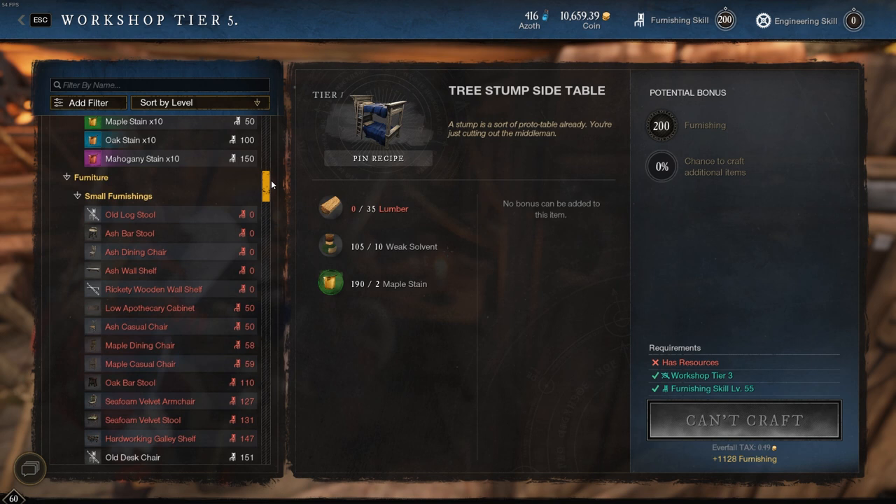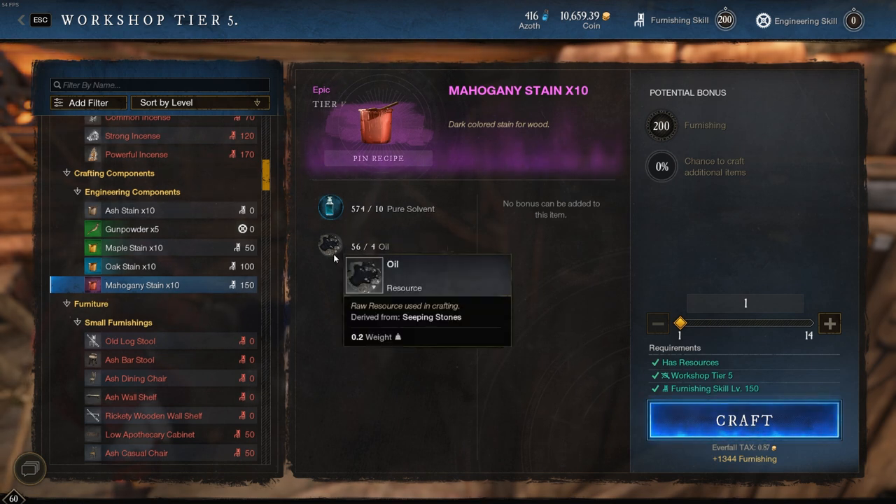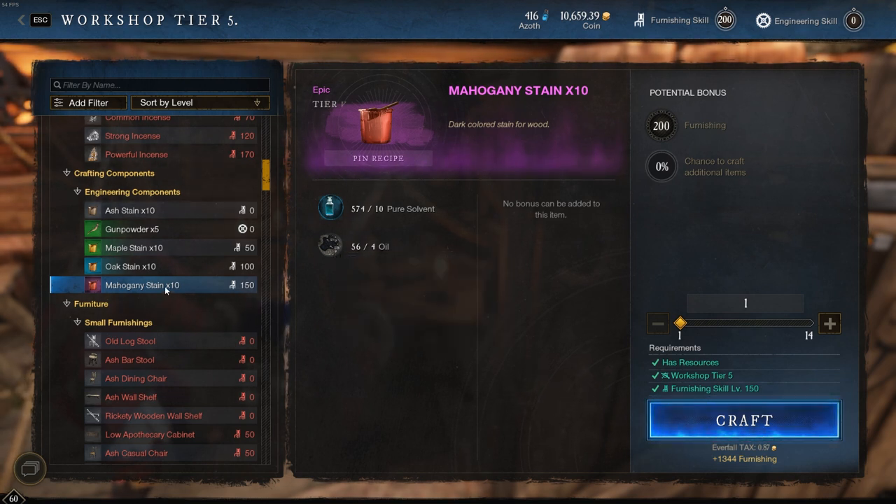When you get to 150 you'll unlock a new stain called the Mahogany Stain, and this is what you'll be making from 150 to 200. It's quite easy — you just need pure solvent and oil. Pure solvent is the tier 5 resource you can find from chests and such, and it's pretty cheap to buy from the trading post. Oil you'll have to mine. When I was making this from 150 to 200, pure solvent wasn't really the issue — the bottleneck for me ended up being oil.